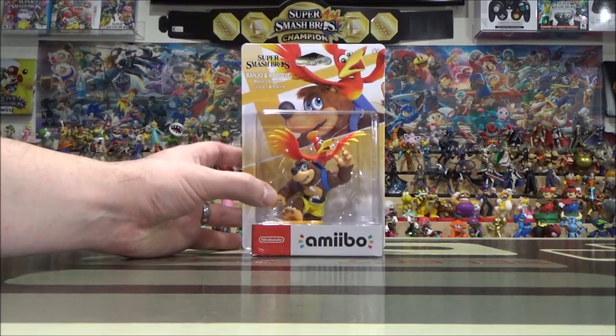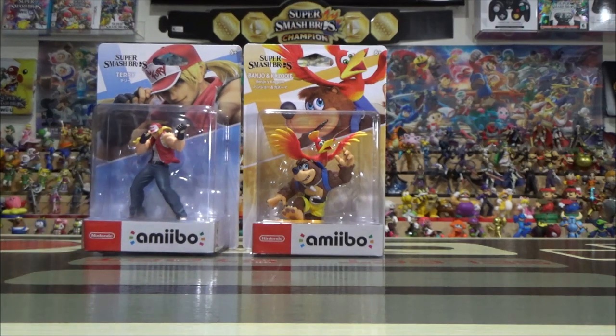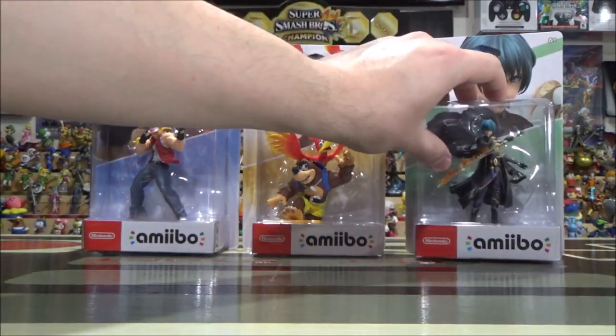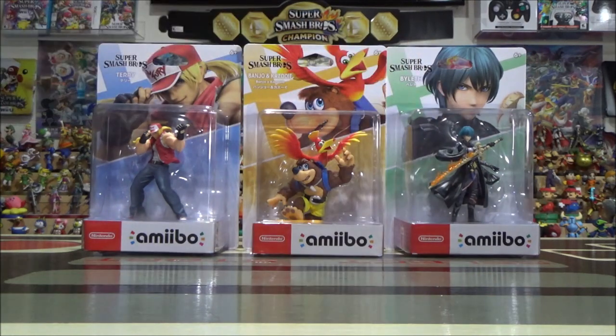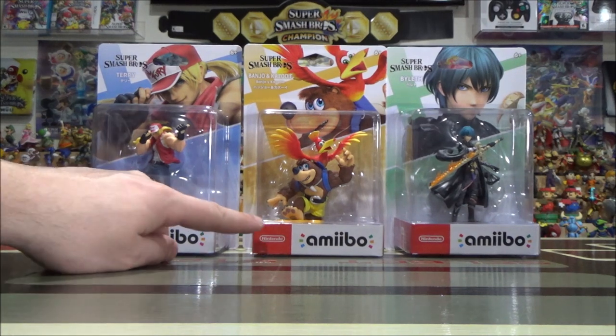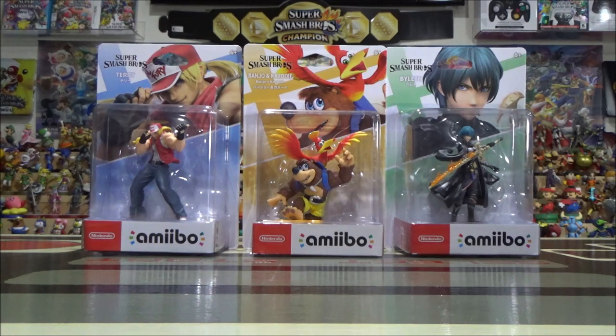Three more Amiibo joined the battle including Banjo and Kazooie, Terry, and Byleth. Hey Nintendo fans and collectors, Lithium here from my channel Nintendo Collecting. It's always a great day when you get new Amiibo to add to your collection or to use in Super Smash Bros. Ultimate. I was able to get these one day early on the 25th, but they officially released on the 26th of March 2021. The store employees said the most stocked one is Banjo and Kazooie, but that's probably also the most popular character here.